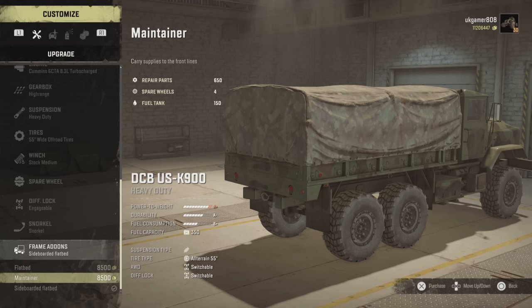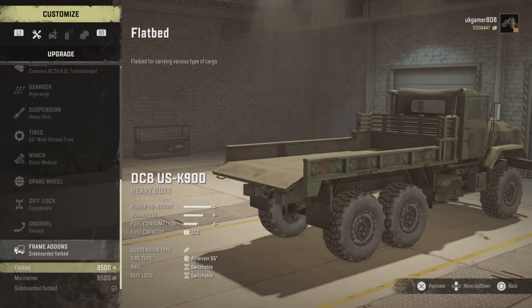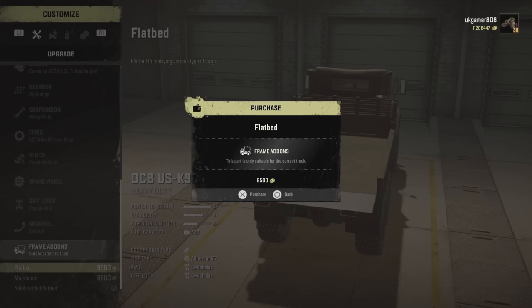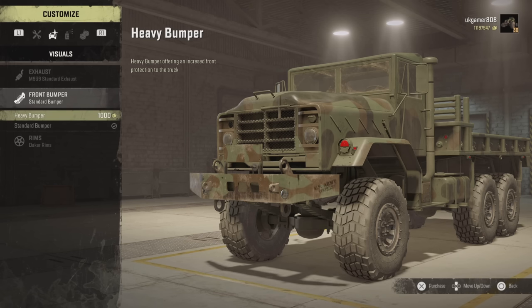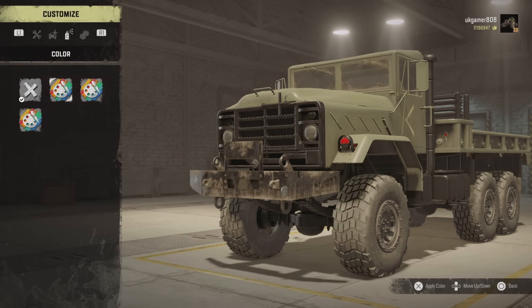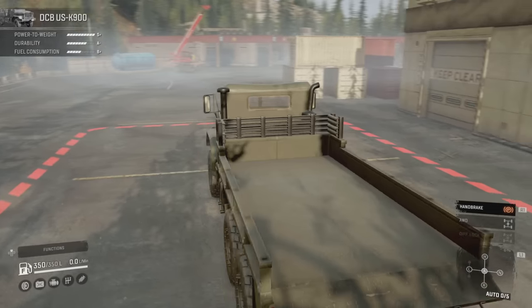We've got the flatbed maintainer with 150 fuel, four spare wheels, and 650 repair points. We also have the sideboard flatbed — not sure how many slots that one is with the back open like that, but it's a nice addition. Let's go with the regular flatbed. The exhaust can't be changed, but for the bumper we've got two options — I'll go with the heavy one. Rim-wise there are a few choices and four different colour combinations — I like that one. That's all the options for the DCB USK 900.